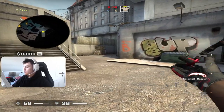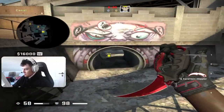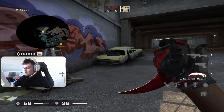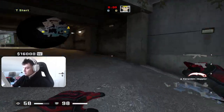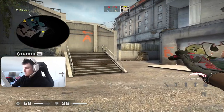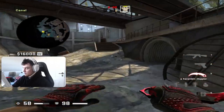Hello guys, I'm just going to show you two quick lurk smokes in Monster. It can also be used if you want to push Monster, because it always lands in a good position. The enemy's Molotov will disappear, and the smoke will not be in a bad position where your team has to run through it.